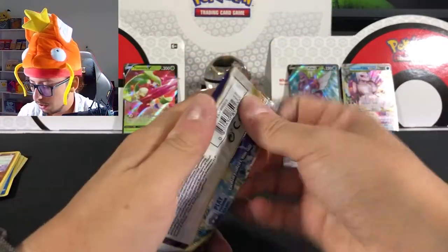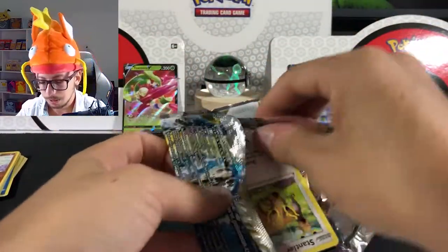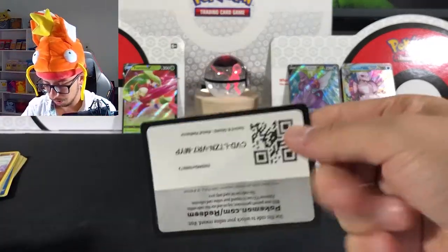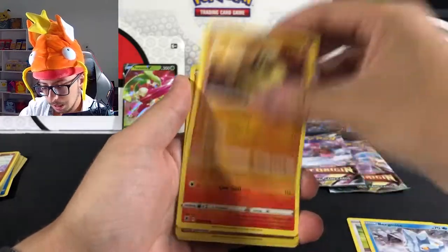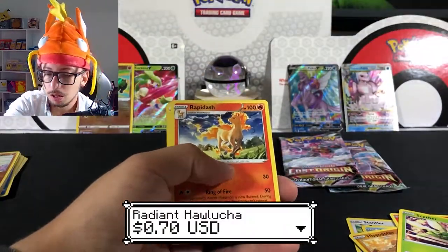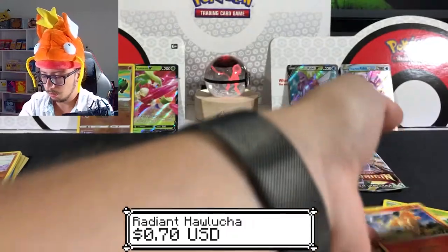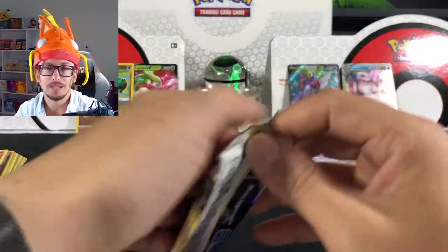Let's go with the first Astral Radiance pack from the Palkia box. There you go — it's one of those. Stantler, Bibarel, Hippopotas, Cyndaquil... we got a Radiant Hawlucha! Okay, a little bit on the low end of the radiant cards, and a Rapidash — no holo, but still a hit. Gonna be adding it to the collection. I've already got like four of those.